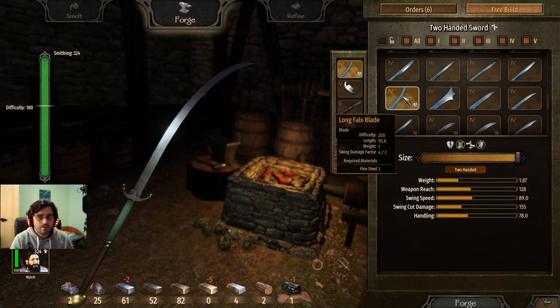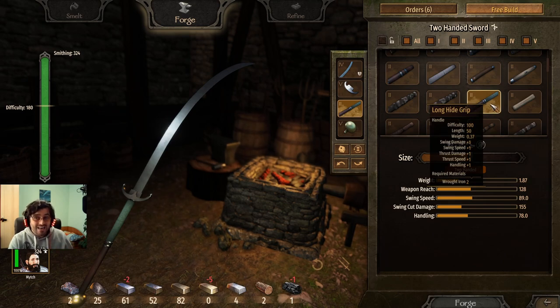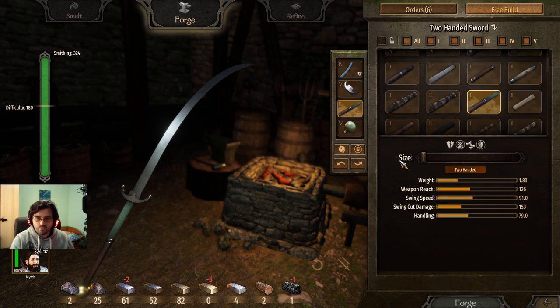A quick recap for the two-handed sword: long falx blade, pointed crescent guard, long hide grip (tier 2), and then fian's pommel (tier 5). It's a weird recipe, but it checks out.